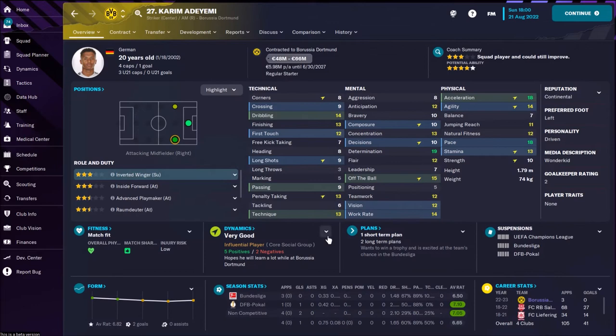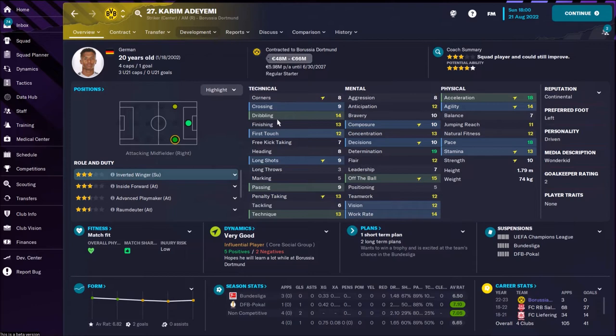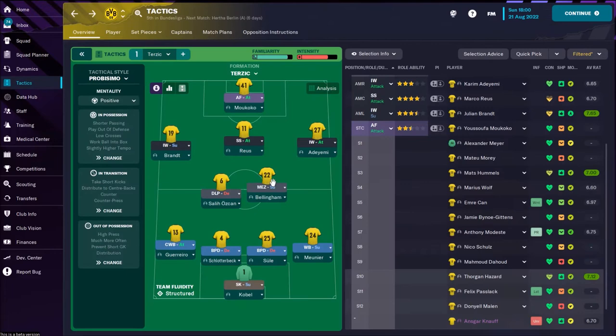On the right side we have another interesting wunderkind — Borussia has so many great young players. Karim Adeyemi, a famous face from FM 2022, has adorable speed and nice dribbling. He's playing as a winger because he uses his left foot, cutting from the right side into the box. I give him the individual instruction to shoot less often because his long shots are only 9.